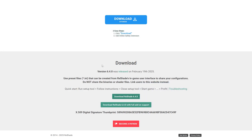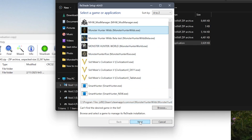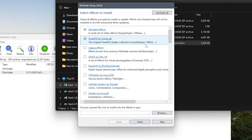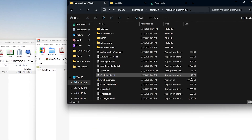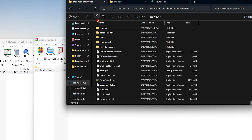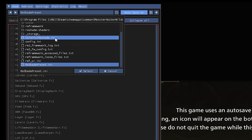If you'd like to use Reshade presets, you'll have to install Reshade. Once you've run the program, locate Monster Hunter Wilds and then go through the process of installing it. If you've installed Reshade correctly, you'll see something at the top of your screen when you start Monster Hunter Wilds, telling you to press the Home button in order to pull up the Reshade menu. To install Reshade presets, download them off the Nexus and then place the INI file you downloaded into the Monster Hunter Wilds folder. Then, when you run Monster Hunter Wilds, you can press Home, and at the top you should be able to locate the preset that you just installed.